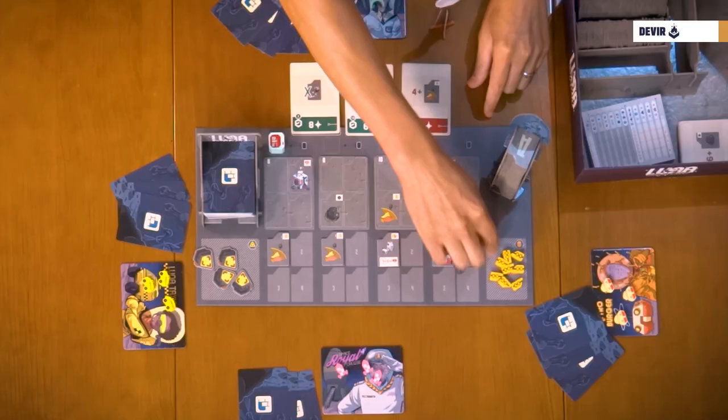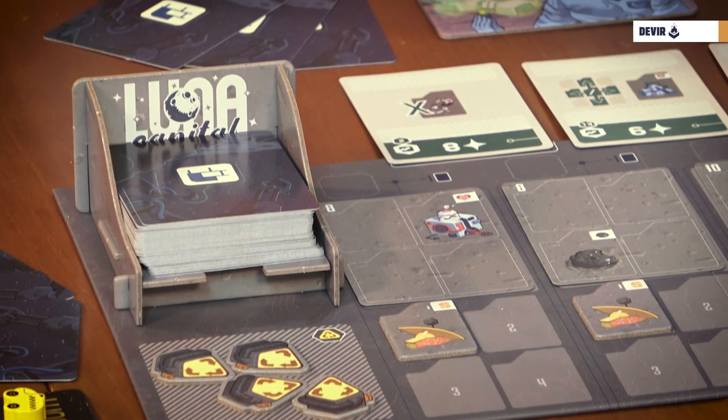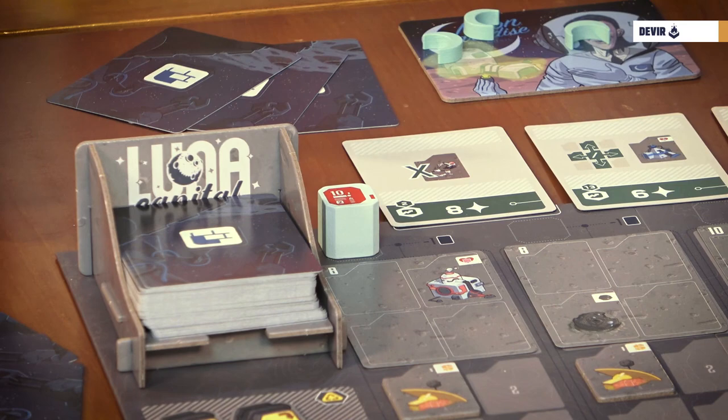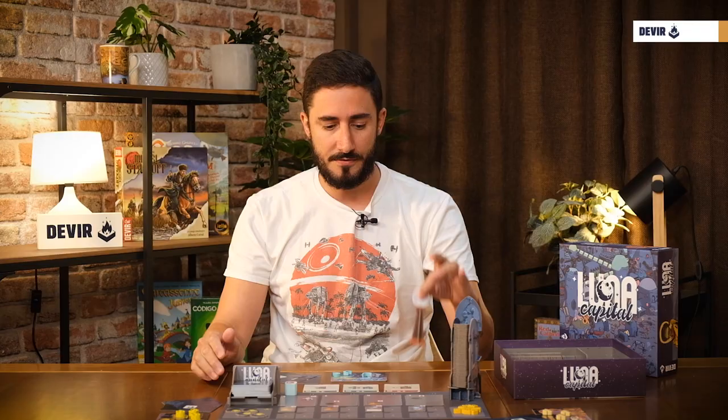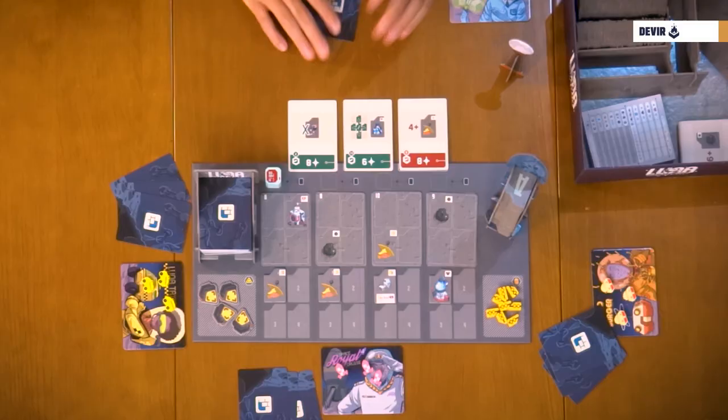Once we have that, we have to place the selenite robots and the logistic redistribution in their places. And finally, we have to place the last delivery marker in the closest set of cards and tiles to the dispenser. To finish all the setup, give the first player token to any player, and starting from the last player — the one at the right of the first player — and going backwards, players can exchange one of their cards for one of the cards in the board. When we have done that, it's time to start playing.